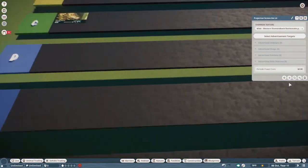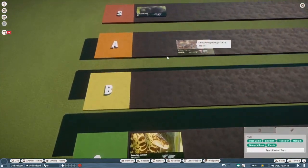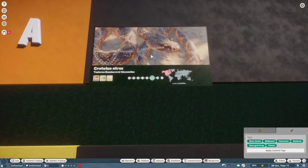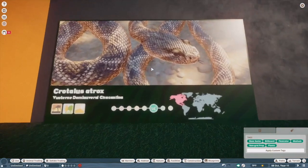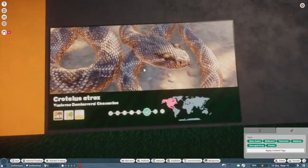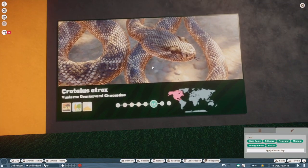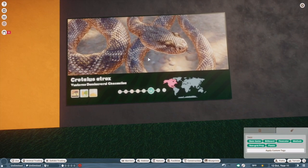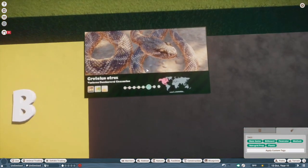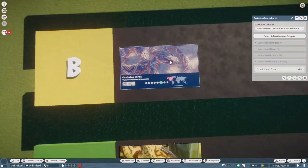Western diamondback rattlesnake. I really, really love rattlesnakes, and they did an okay job at first glance. It doesn't really have the really intense heart-shaped skull that rattlesnakes have, and the rattle itself wasn't really emphasized in the model. So as much as I love rattlesnakes, I'm going to put this guy in B — it was a nice addition.